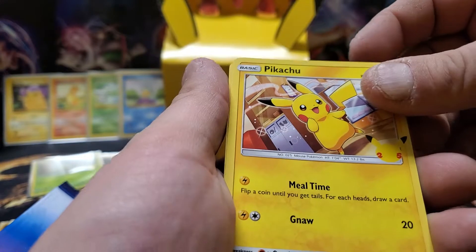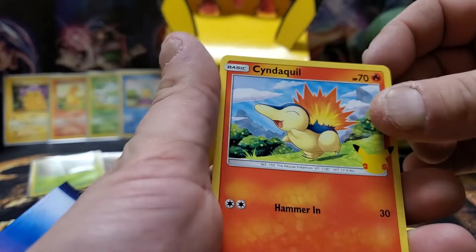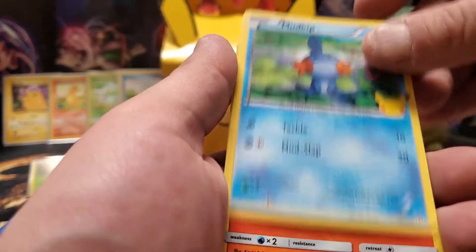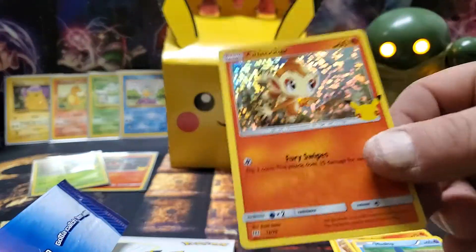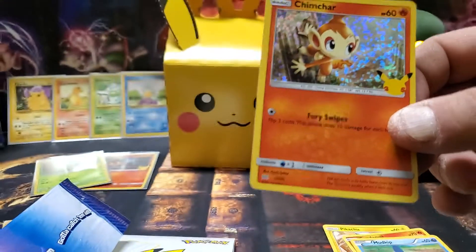There he is — Pikachu! Pika P. Yeah, that's my man. We've got Cyndaquil, Mudkip, and come on — it's a Chimchar. At least I got three different ones. Let's sleeve you up.